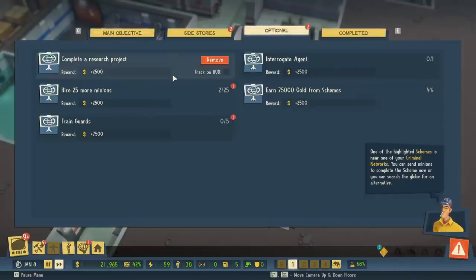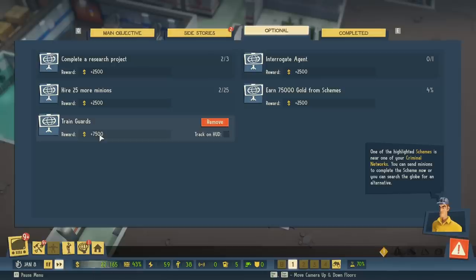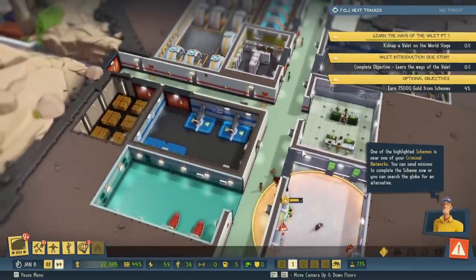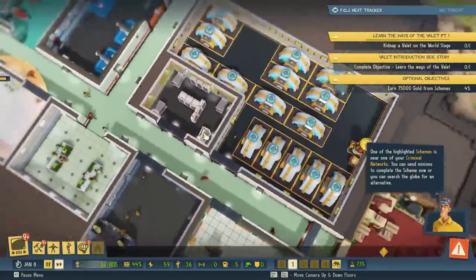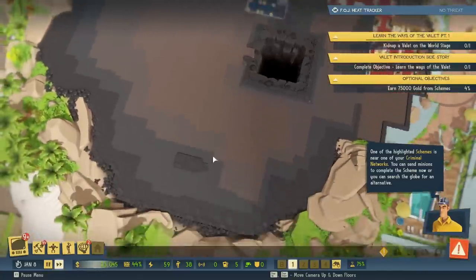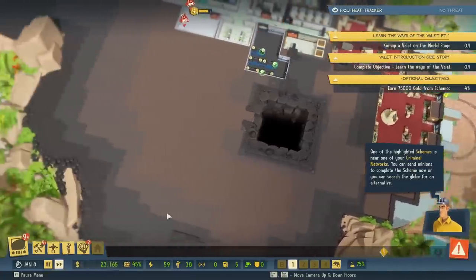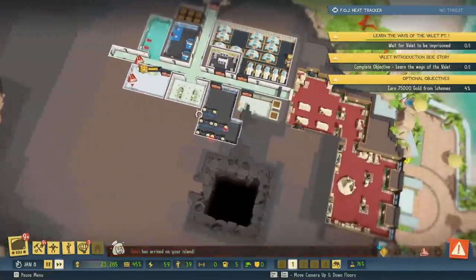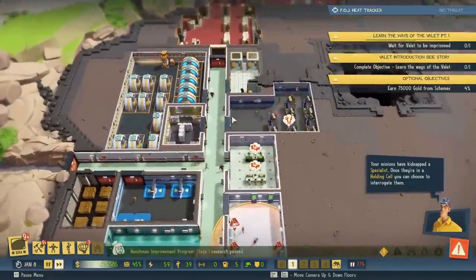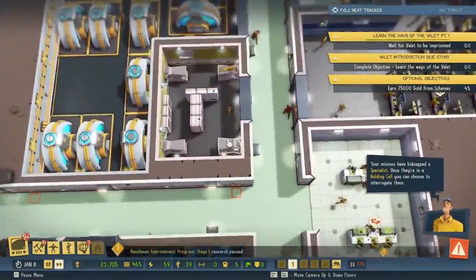Complete research project is underway. 25 more minions will happen in time. Trained guards will happen in time. A new criminal network has been established. Interrogate agent will happen when we get the valet, and gold from schemes will just happen in time. I really like how we can organize things, though. Your OCD alert's going to be blaring with all this uneven base camp and stuff. Your minions have kidnapped a specialist. Once they're in a holding cell, you can choose to interrogate them.